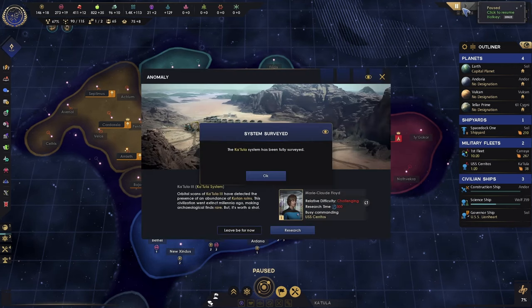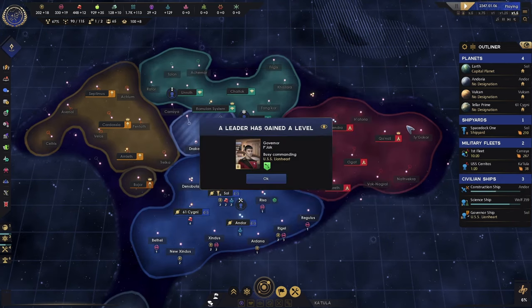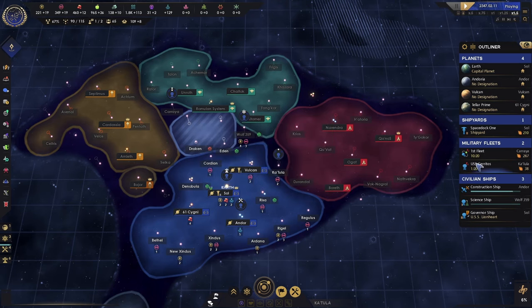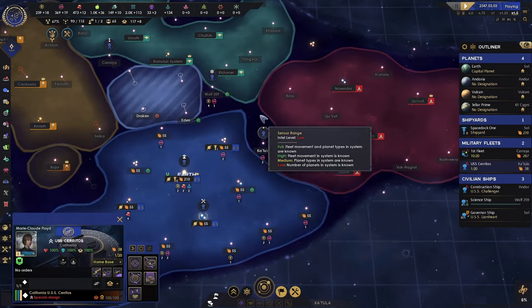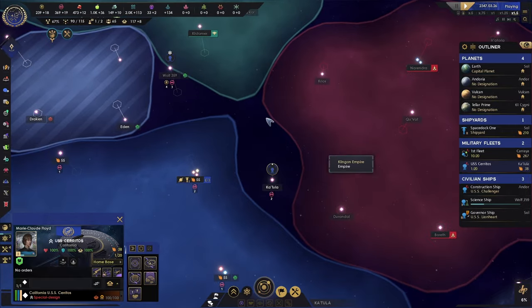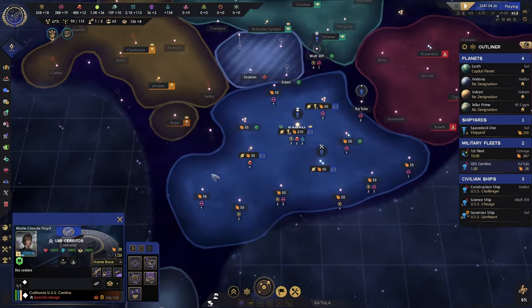We have surveyed a new star system — we'll do that later, it's too challenging right now. The Cerritos finished — send her somewhere else. On my other map there was a third planet right in between all three of us, and it was a warp lane, and it's not there now. So I'm thinking the map randomizes the warp lanes, because they're not in the same places.